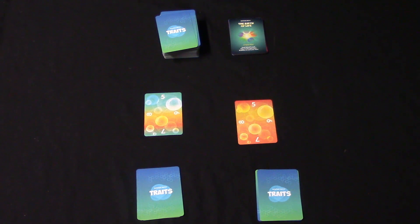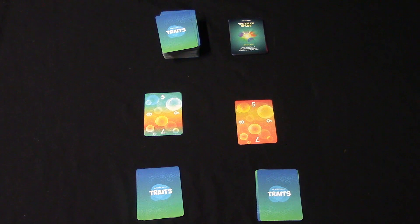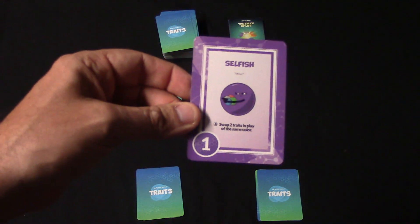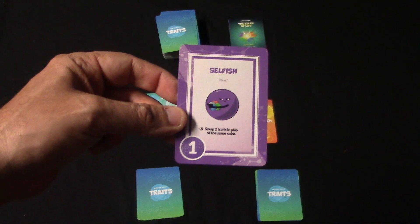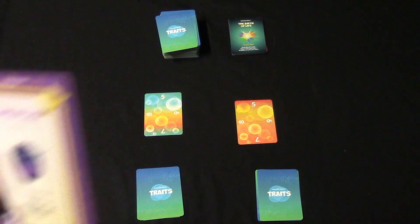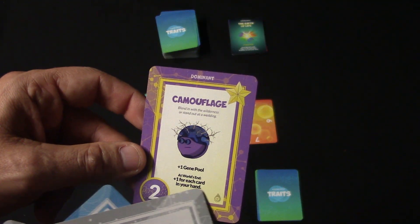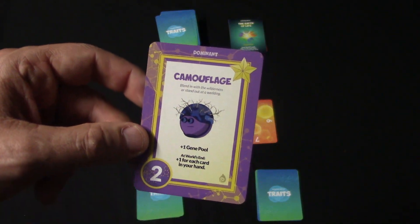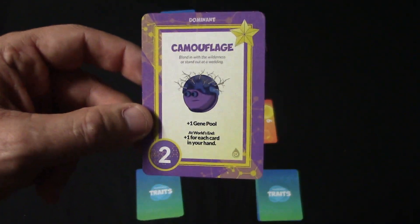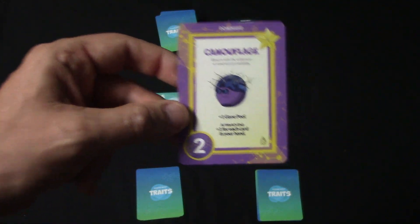Some of the cards in the traits pile are standard point cards in different colors — this one would be worth two points. There are certain cards that have an action you can play when you play the card; for example, one says 'swap two traits in play of the same color.' You also have dominant cards, which typically add points during scoring. You can only play two of these throughout the game unless you have a card that says you can play three.